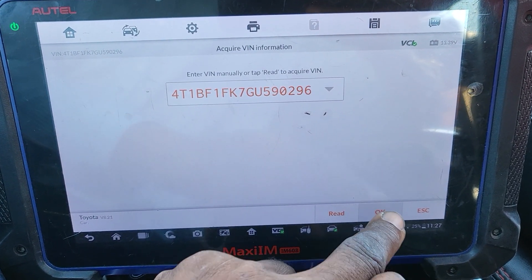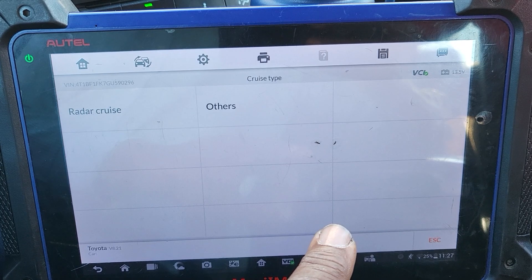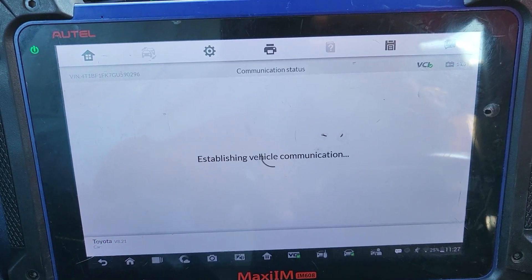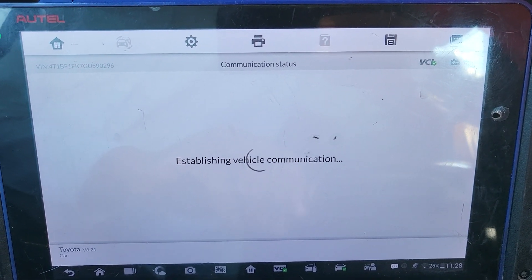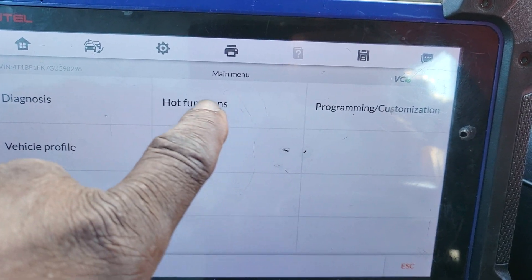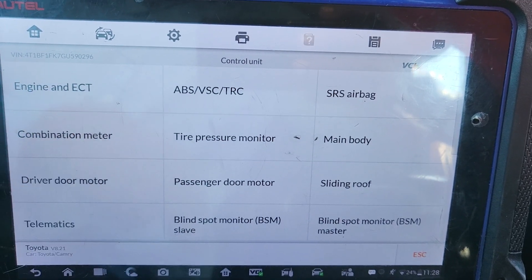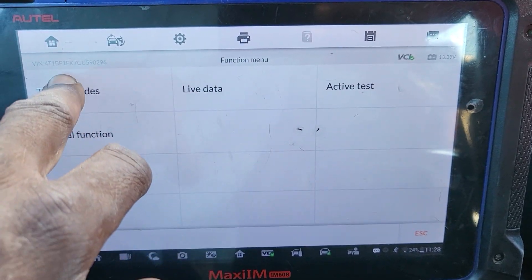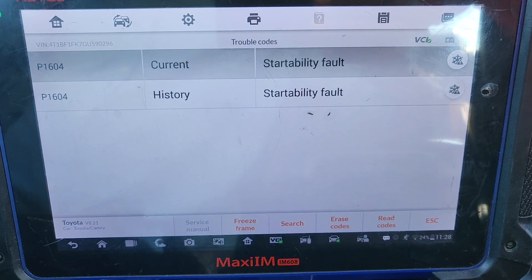Okay, we have everything there. This car has radar cruise — others without a smart key — that's our car. I've got to go to vehicle diagnose, control unit. TCM is inside the engine control unit, I believe. Let me check trouble codes — do I have any codes? I want to be sure. No codes for startability, okay.